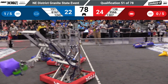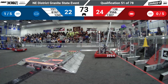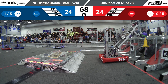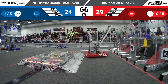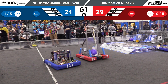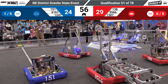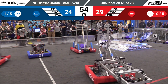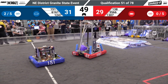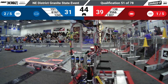Blue Alliance with 22 points on the board, a slight lead over Red. But Red with a top row cone — that's going to put them at 24. And here comes a top row cube. 35-66, Gone Fishing with Clara scoring. 1247, Blood, Sweat, and Gears, they've got another game piece. Will they manage to get it all the way in? It looks like they're going to do that, and that could very well be a link for the Blue Alliance, setting up two links in the bottom row.